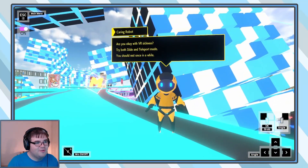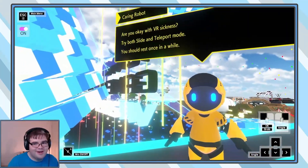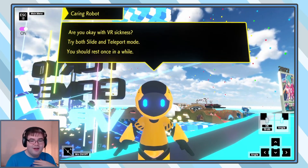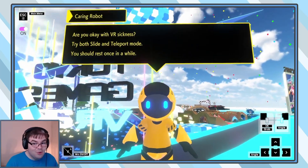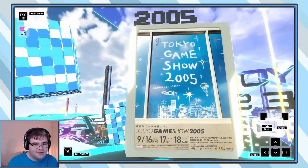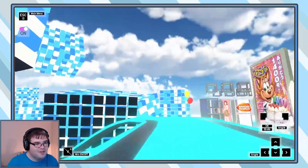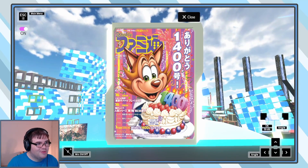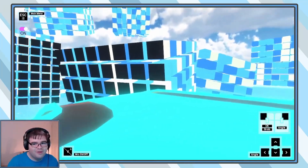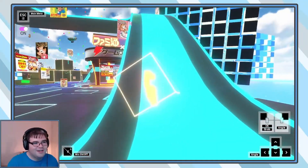Are you okay with VR sickness? Try both slide and teleport mode. You should rest once in a while. Well, don't you worry, caring robot — it's very nice of you to care. However, I'm using tilt controls. There are 30 TGS photos which are numbered from items, and then the rest are from videos. There was a little blurb about the 3DS and Vita on this one — it's like a weird stroll going down memory lane but not having the memories for this. I'm having nostalgia for things I shouldn't have nostalgia for.